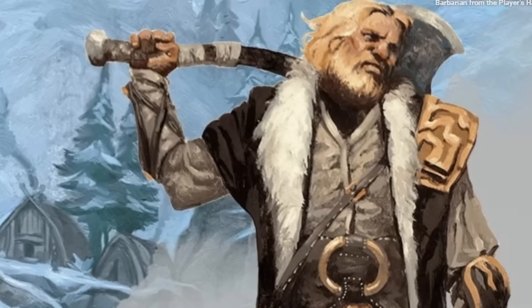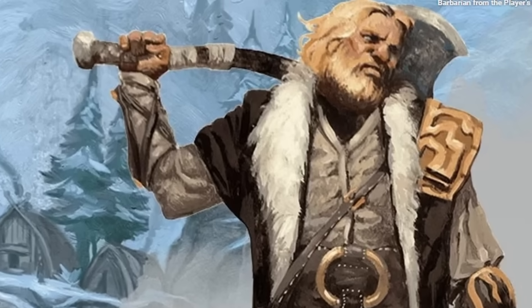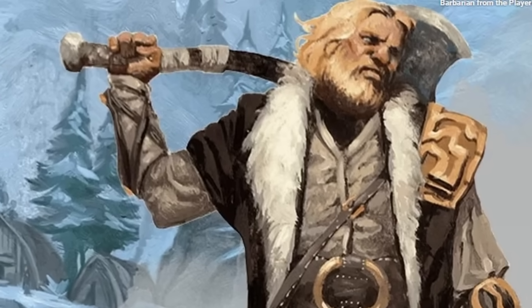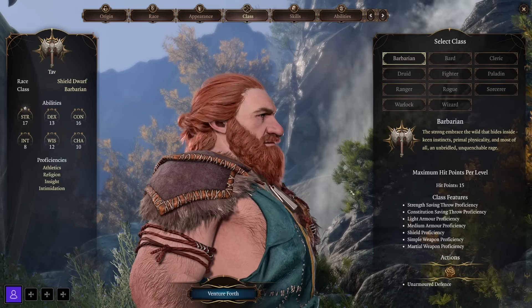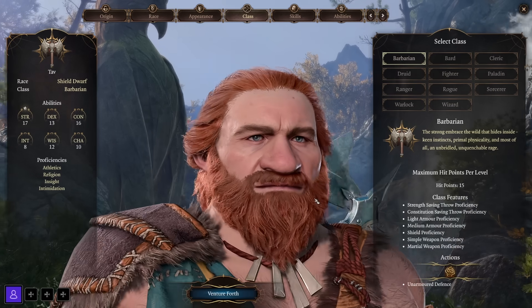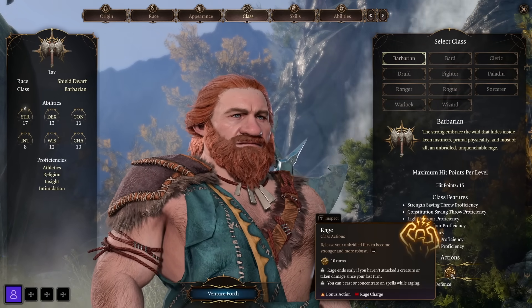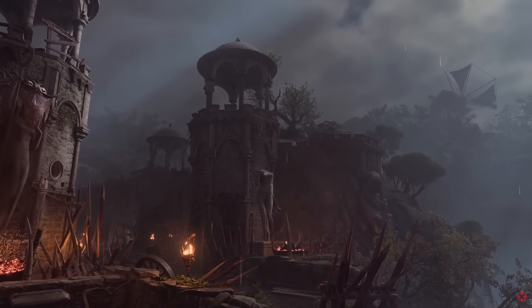Now let's talk about the Barbarian class. Barbarians embrace the wild inside — keen instinct, primal physicality, and most of all, unbridled, unquenchable rage. Barbarians can be very good damage dealers and very good tanks — they have the most base hit points out of all the classes — and they can be fantastic party scouts as they have a feature that lets them avoid traps better than most. Barbarians get proficiency in light and medium armor, though they can also go unarmored quite well, and they get proficiency in all weapons and shields.